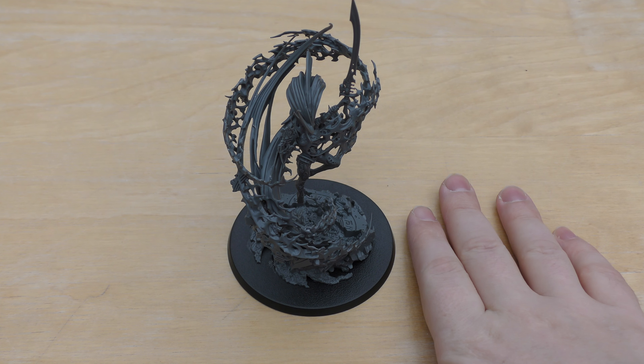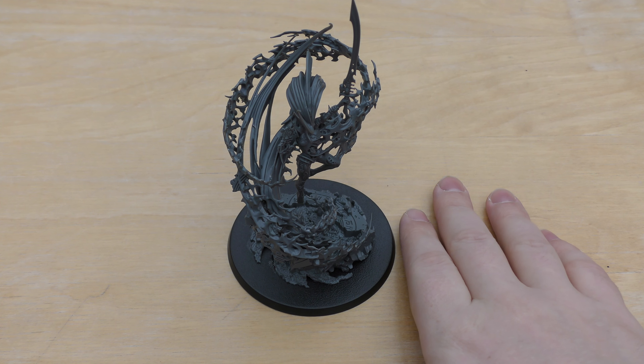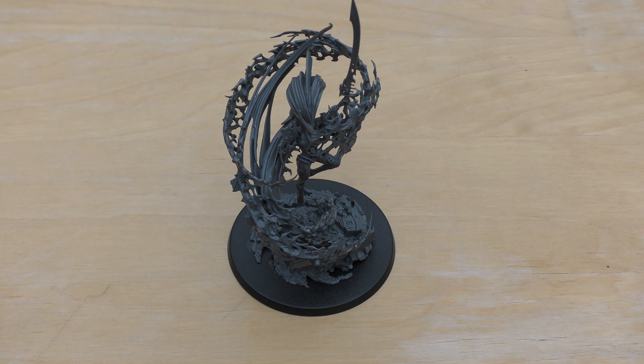Now this is the Avatar of Ynnead — the top of the triumvirate. When an Aeldari model is killed within seven inches, roll a dice: on a 3+ it regains a wound. With the other two it was a 4+ for both of them, but with this model it's a 3+. It's already Psyker Level 3, so there's no additional benefit attached to that. It also has Inevitable Death — it must be deployed in deep strike reserve.